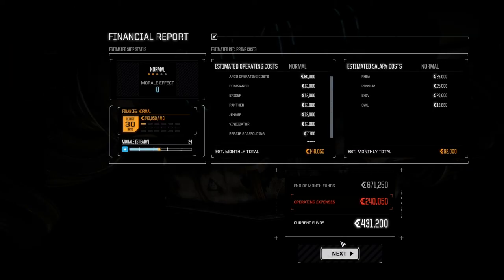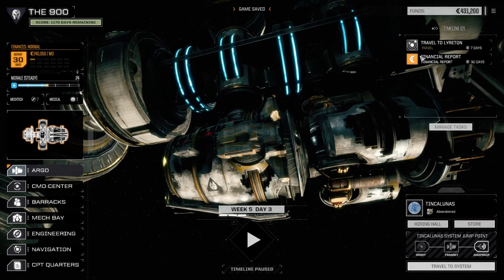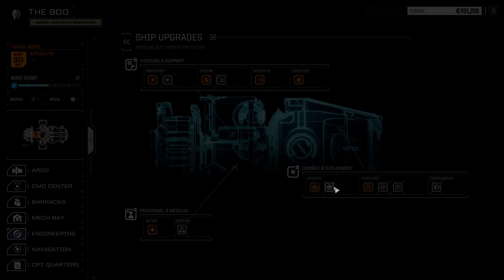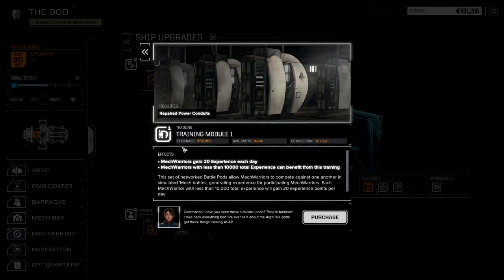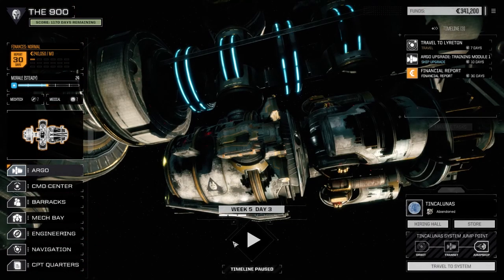Scaffolding's online — nice. There's our financial report and we should be pretty close. Let's have a look at Engineer real quick. Let's see if there's anything else we want to get up and running here before we move. A second Mech Bay might be nice for the plus three tech points, but not necessary at this point. We want to get our training module online, so we're going to do that. It's only 90 grand.